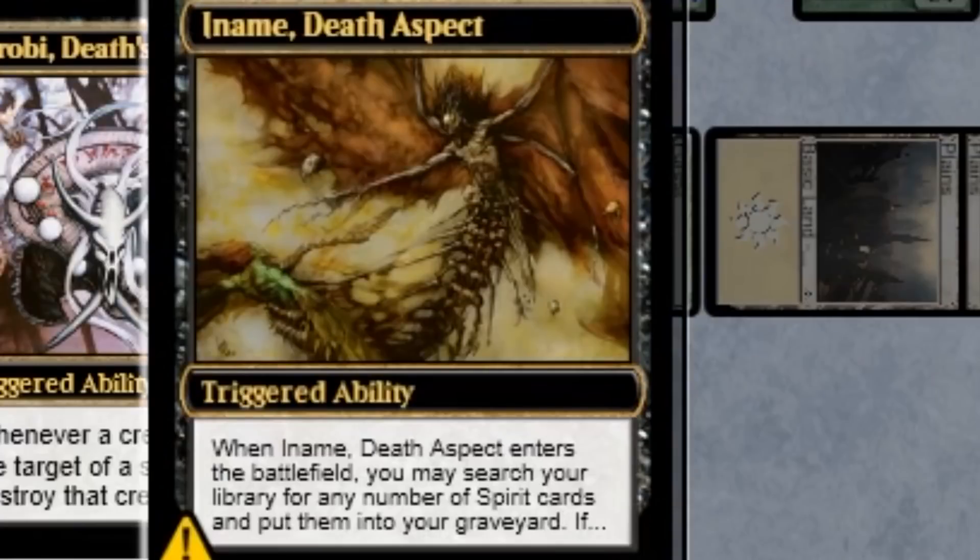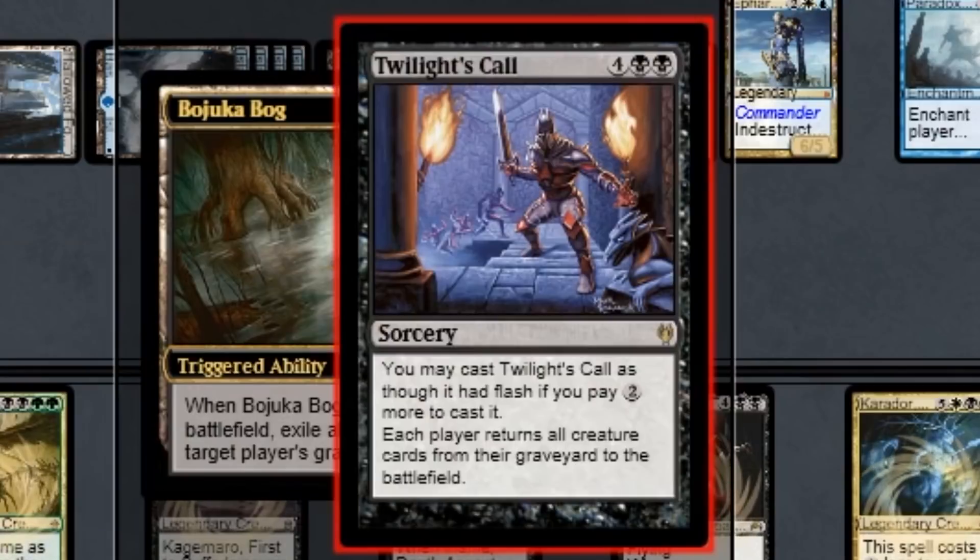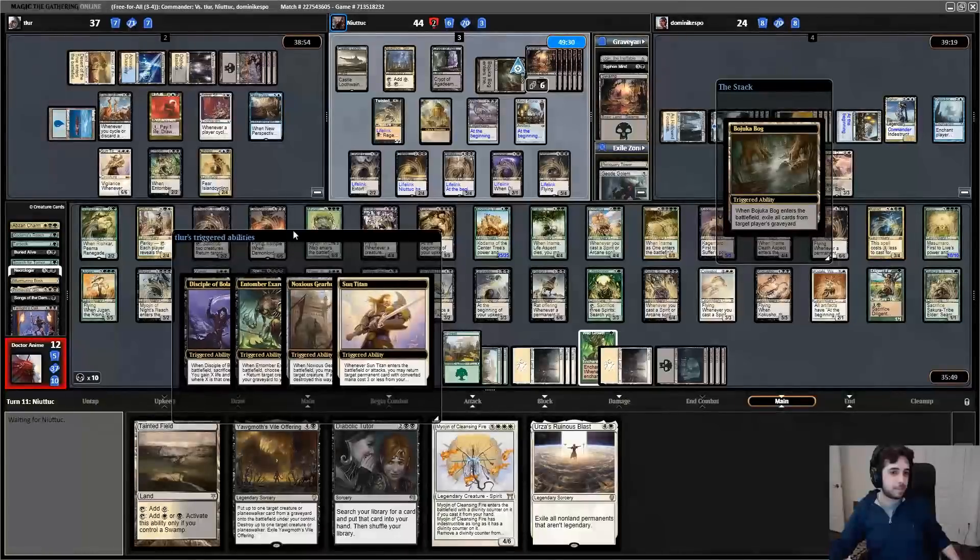We put Iname Death's Aspect onto the battlefield, use its ability to dump all our spirits in our library straight into our graveyard, and then mass reanimate all of them for an instant game-winning army.